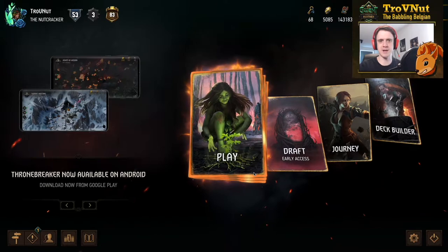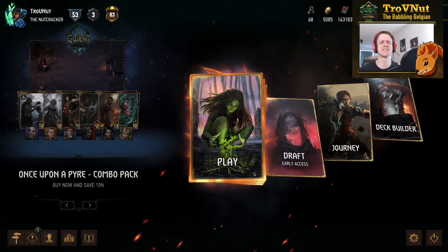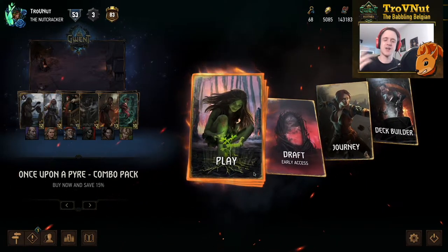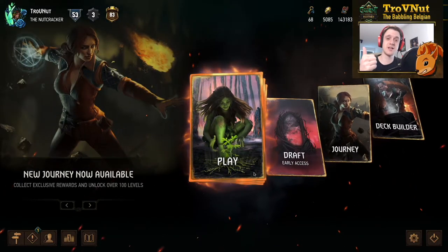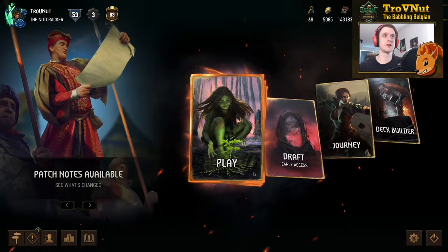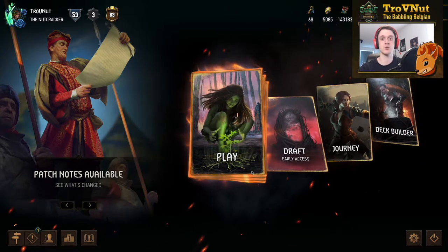Hey, what's up everybody, my name is Trofen, the Babbling Belgian, and welcome back to GwenTech. Today we're going to be talking about the changes in patch 9.1. And thank the lord, they finally killed clog — yes, thank you! Okay, I'm kind of overreacting a little bit, but they did make some changes to clog. There's a new card that is not yet available but we will be able to play around with that in a few days. Let's head into the deck builder so we can check out all these new changes one by one.